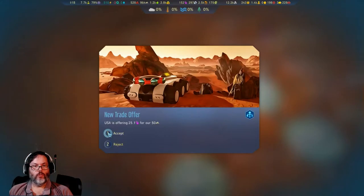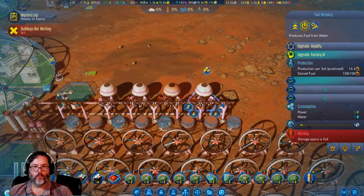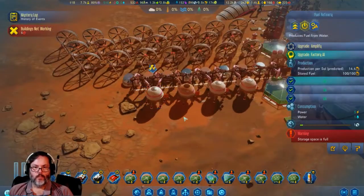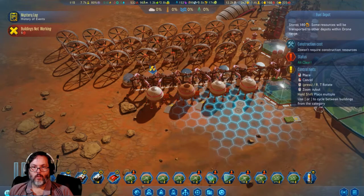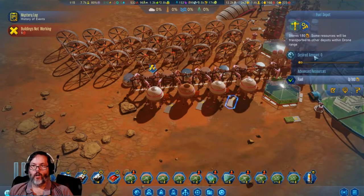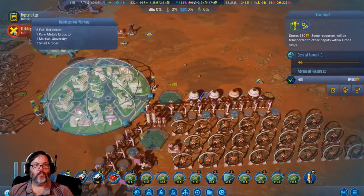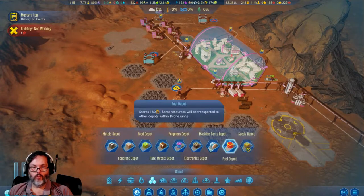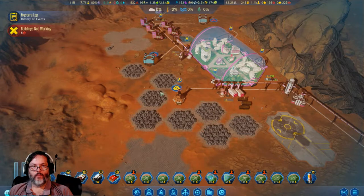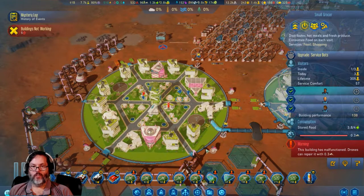50 concrete, sure. All right, building's not working — let's see what's going on. You are full — are you really full? We're gonna put a couple back here, but they're gonna all be at zero; it'll give them a place to put it. Fuel, rare metals — let's go ahead and give you another one right there, and a grocer. Why not? Oh, malfunctioned — okay, I'm all right with that.